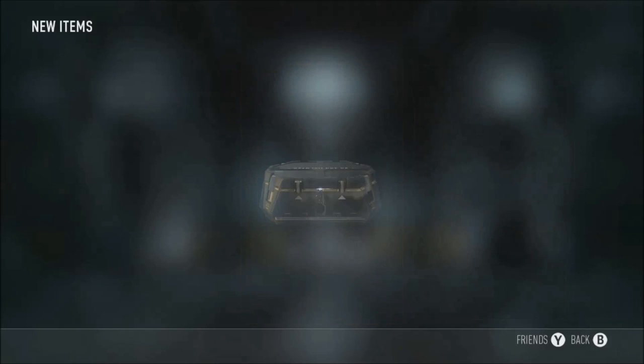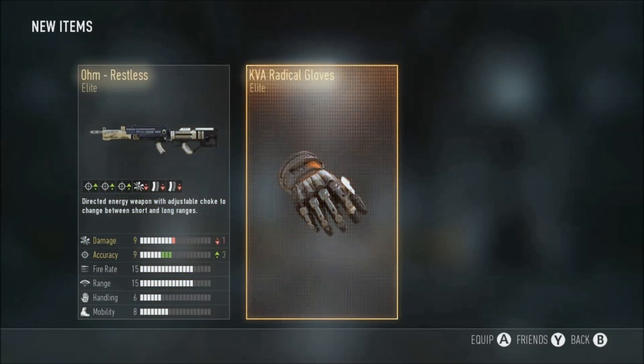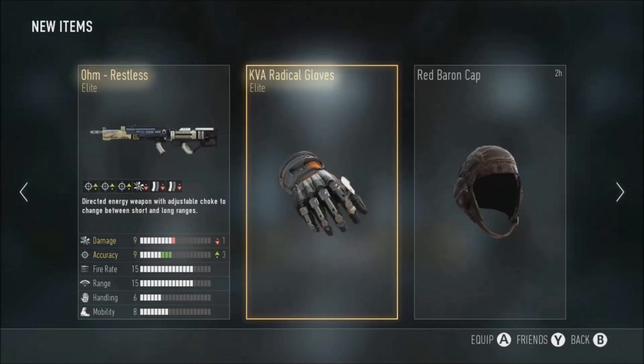Another singular supply drop - I just can't be bothered waiting till I have three, I just want to get them open. Oh my god - wow, wow, just wow! OHM Wrestlers again - I've already got this gun and I've been using it a lot. It's a good gun definitely. I also get a double elite - Radical Gloves, which I've already got as well. A lot of people would die for the OHM Wrestlers - no accuracy dropoff and the recoil is absolutely amazing.